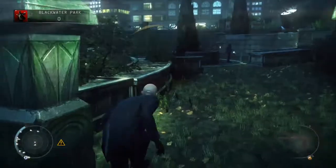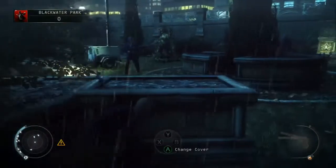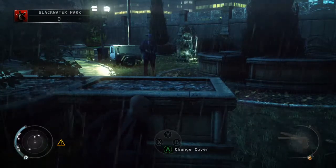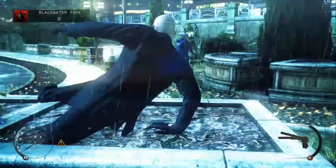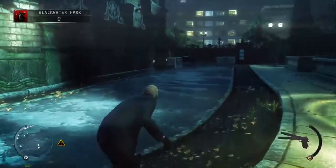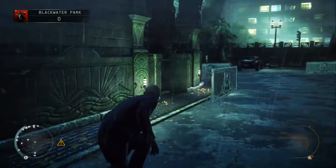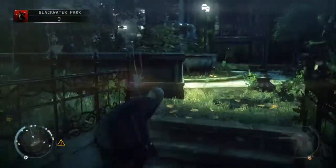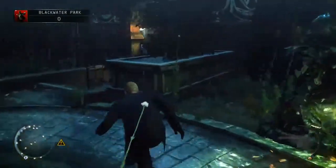Give it a couple of seconds, then head out and take cover on the left hand side here. Move along to the end — the guard in front of us will patrol away from us in a moment, and then we're just going to jump straight over the cover and head round to the left. Once you're over, follow the road round to the left and climb up the stairs. There's a guard at the top of these stairs on the left, so be a little bit careful — wait till he turns round, then head up and over and down the set of stairs on the right.